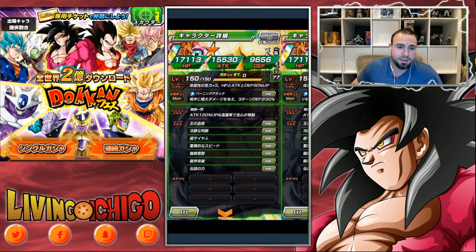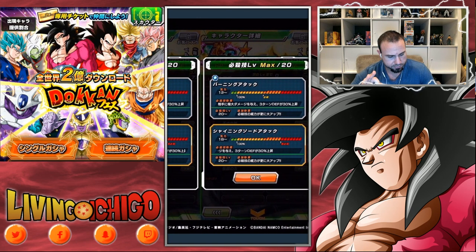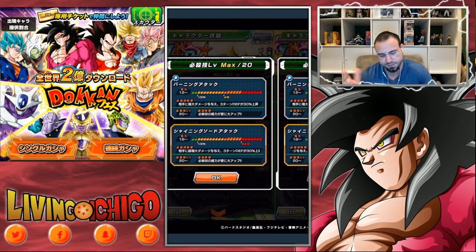He will most likely Crit all the time if you have this card and put Crits into him, or you can invest in Double Attack — it's up to you. Super Attack: he has two Super Attacks. He has his normal Super Attack, and when you do the 18 Ki one, he does the Shining Sword Attack. If you get him to Super Attack level 20, it raises Super Attack damage by a large amount — that's typical in LRs. He has a 12 Ki attack which does Colossal Damage for three turns, and then 18 Ki plus will do Mega Colossal Damage.